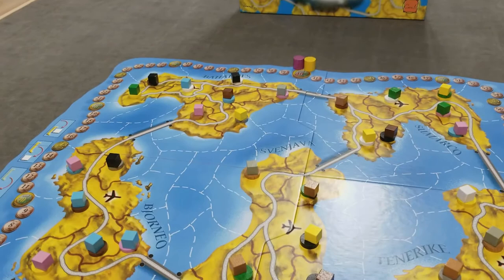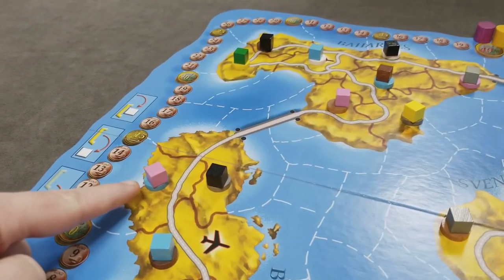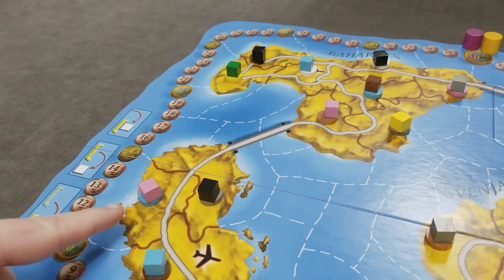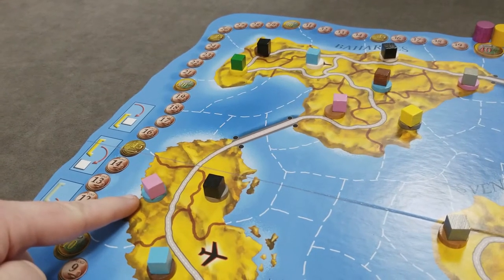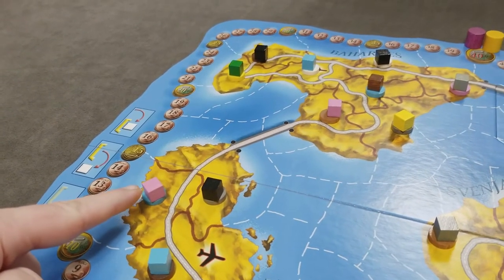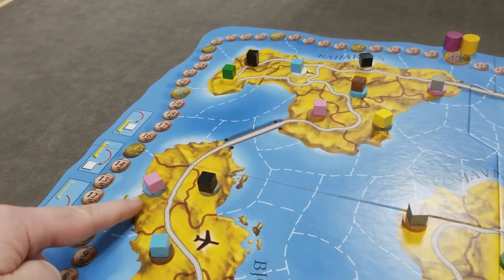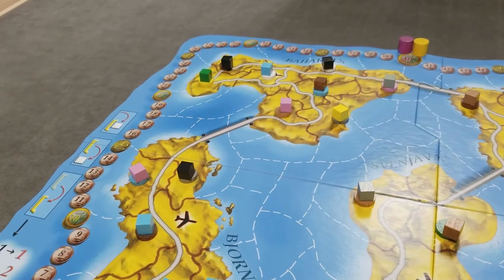First, lay out the game board. For each of the 36 land areas separated by brown lines, place one random disc and one random cube. Just make sure you don't have the same color cube and disc in the same region — if you do, redraw.